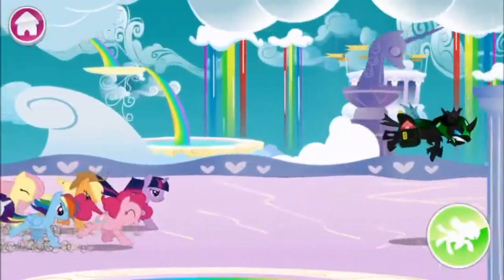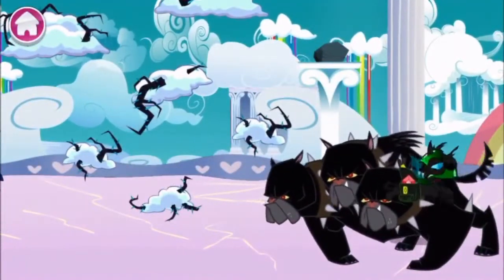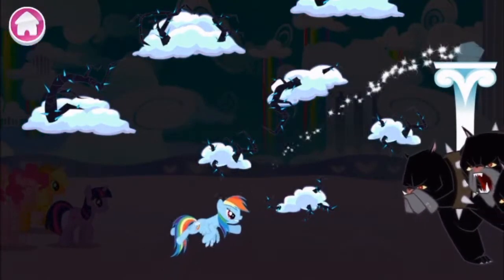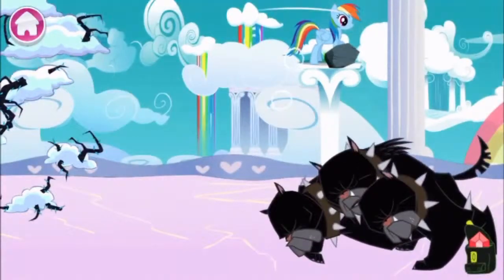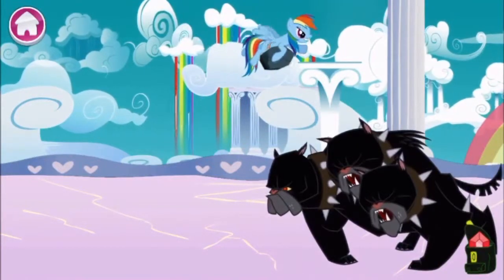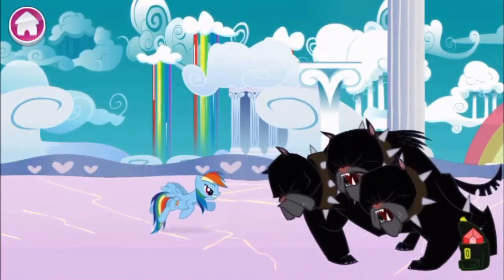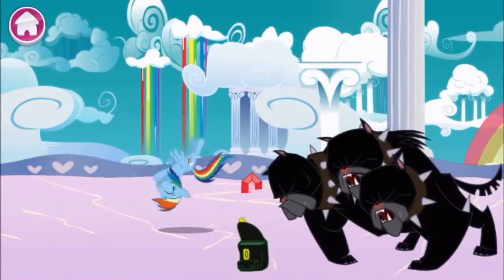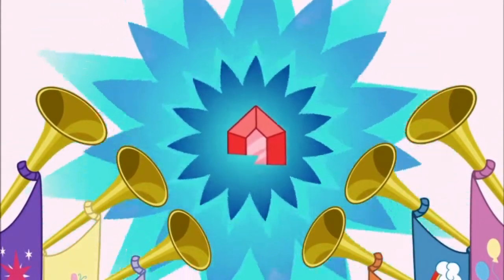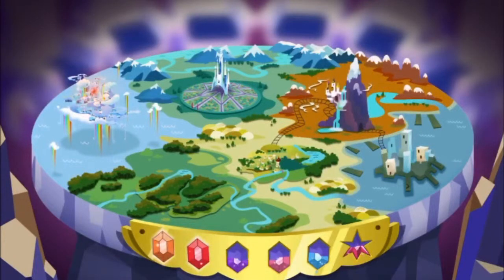I believe we got ourselves the next boss coming up — we'll present to you the Cerberus, the three-headed dog. Compared to the one in Sonic 2006, all it is here is just a one-headed dog, which makes no sense. Anyway, Cerberus is actually very easy if you know what you're doing — basically all you have to do is guide Rainbow Dash all the way to the top of these little pillars until you obtain the rocks, and then hit these three heads until you defeat him. And that way, we got ourselves the final half of the Loyalty Gem.